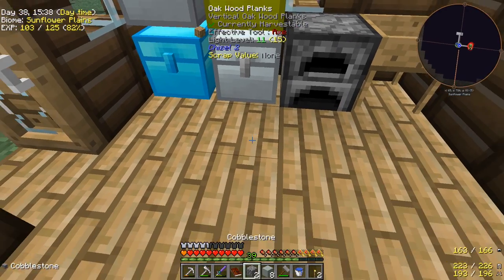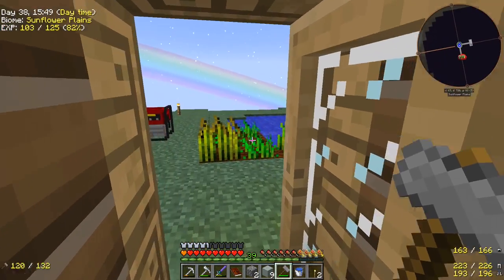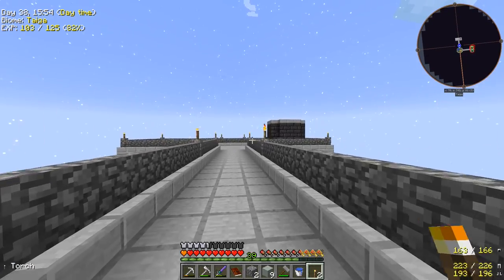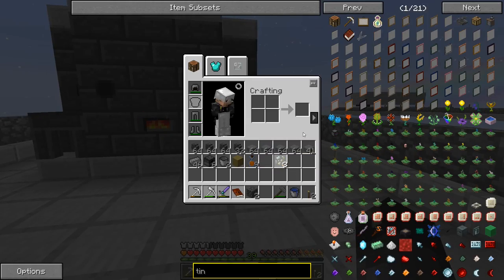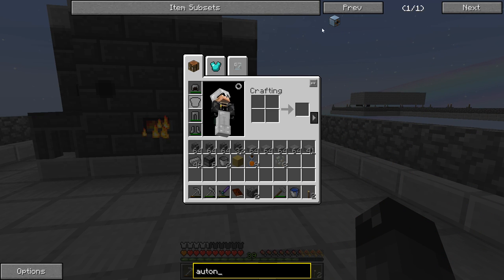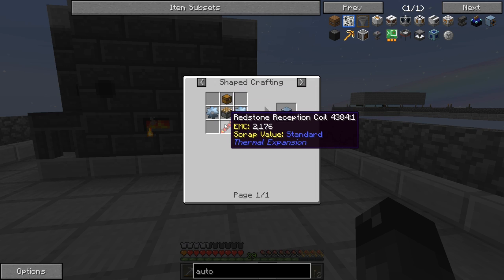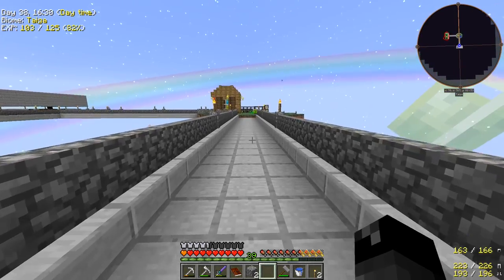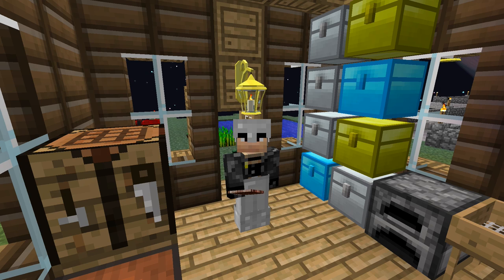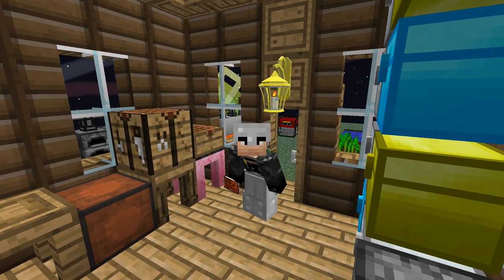We have some crushed tin ore too — combine them, hit with the hammer for that smashy smashy action. We'll get 18 tin ingots — two blocks worth. We also need redstone and gold for the redstone reception coils, and just a chest and a piston — nothing fancy. Let's make these two autonomous activators. We got the power going — we'll complete this quest. And I just realized I forgot to thank you guys for the nice comments and support on the previous episode — very much appreciated!